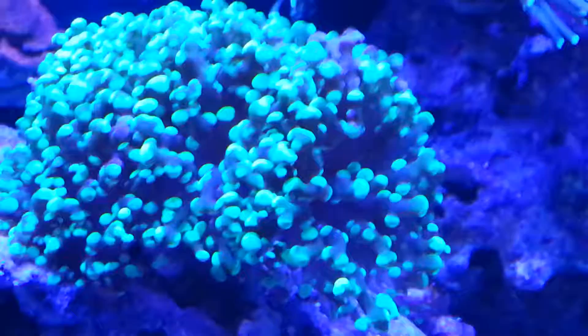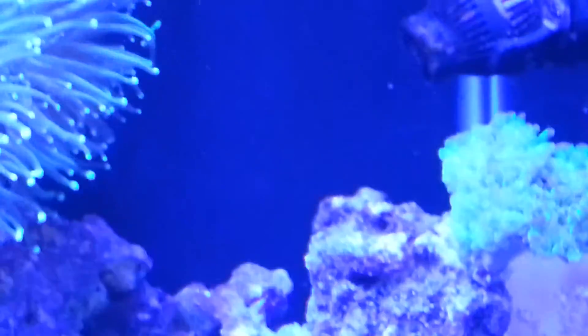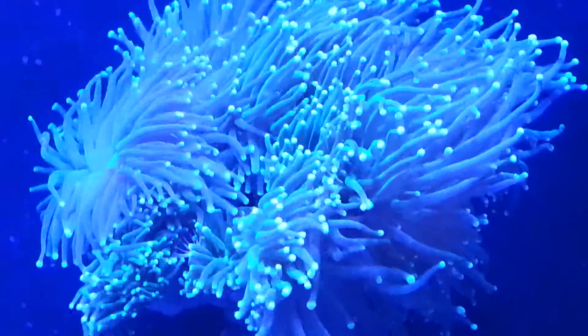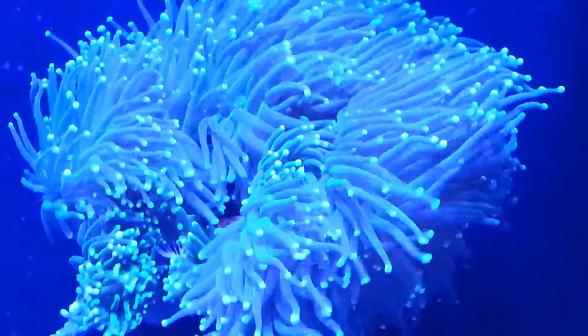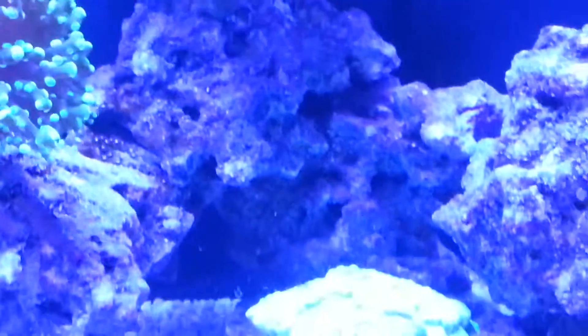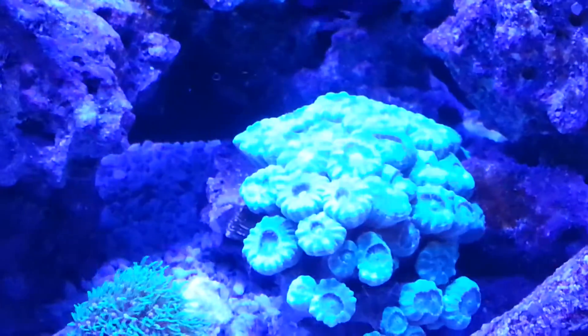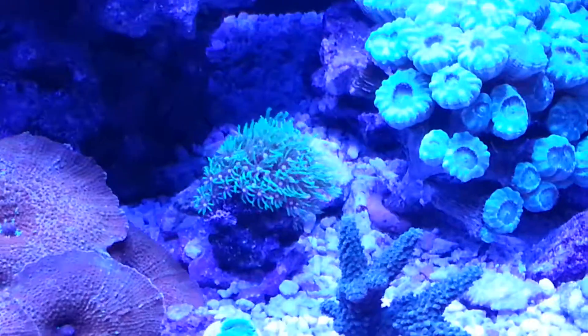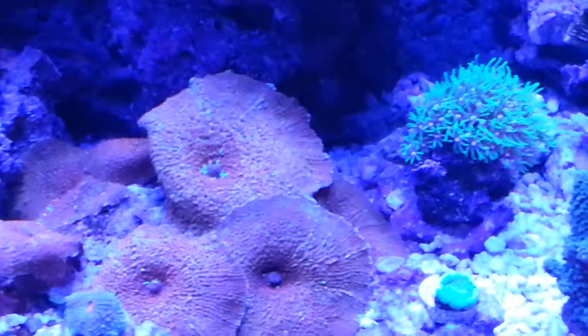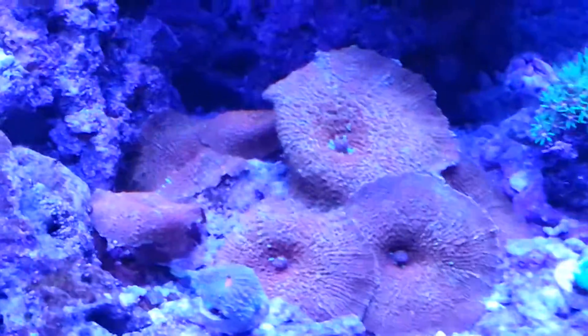My frog spawn, which I'm considering moving and putting it next to that hammer. You can see the space between it. This is a nice torch — drop down under it. Have candy canes. Of course you've got to have green star polyps in the reef tank — just isolate them.